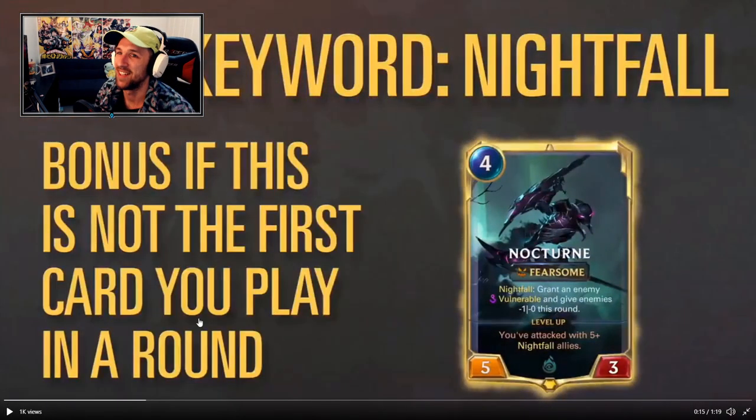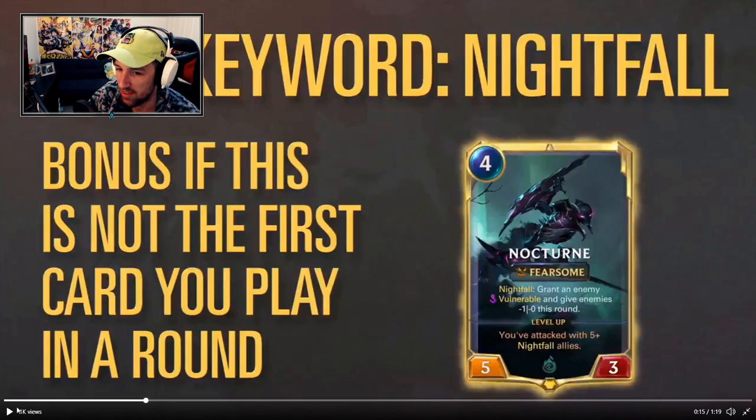Let's go Nocturne! New keyword Nightfall — we know this one. Four mana, five three with Fearsome. Nightfall: grant an enemy vulnerable and give enemies minus one this round. To level up you've attacked with five plus Nightfall allies. So already this pushes you to build a Nightfall deck. This seems kind of strong — with Fearsome in its kit, which makes a lot of sense for Nocturne's lore. Granting vulnerable plus minus one to all enemies this round can help you set up favourable trades and push damage. It's a pretty interesting stat line — we're getting a good variety of new stat lines we haven't seen yet.